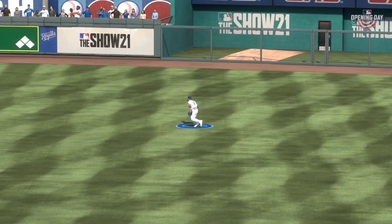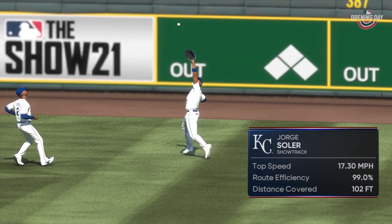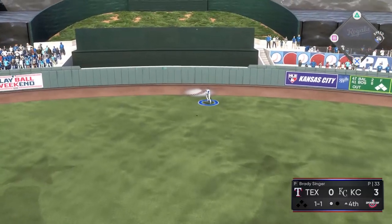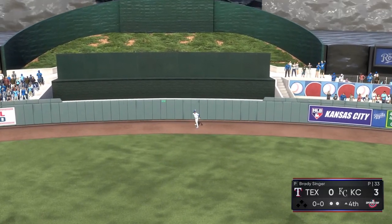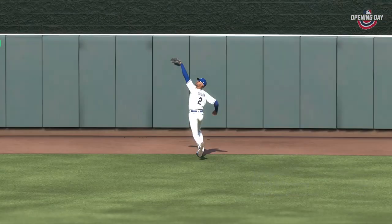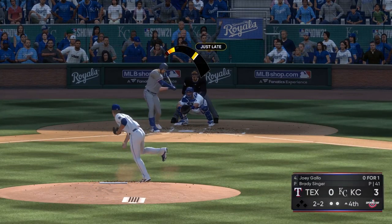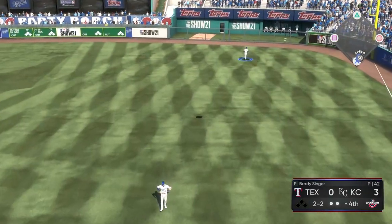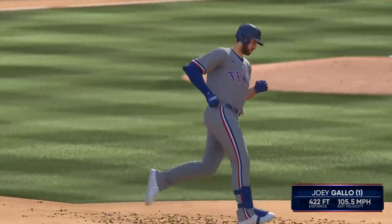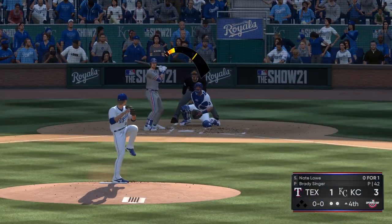Jorge Soler makes a great play in the outfield — the defense has been nuts. Pitching's been great, outfield and infield both playing well. Michael Taylor makes an incredible catch in the deepest part of center field — 99.6% route efficiency. But then, after two great defensive plays, we give up a solo home run to Joey Gallo. You knew it was going to happen. Just a change-up that missed over the heart of the plate, and Gallo makes Brady Singer pay for it.